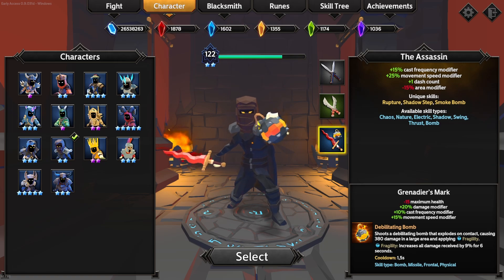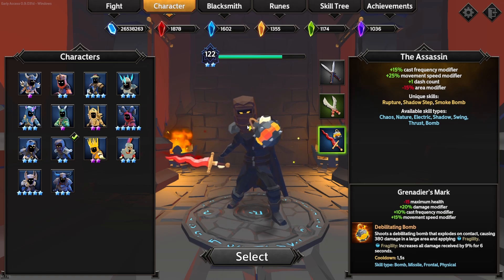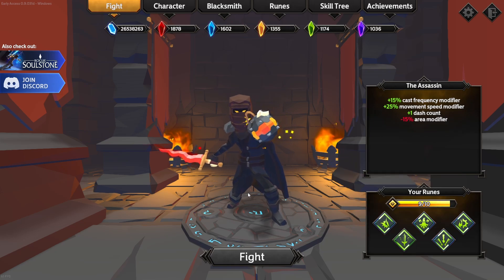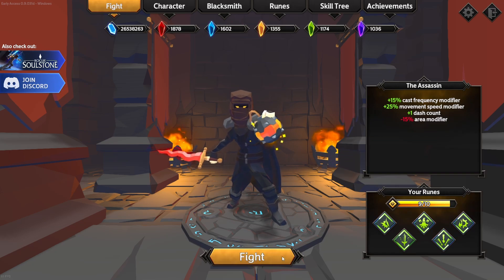His new weapon, the Grenadier's Mark, gives us Debilitating Bomb and also Fan of Bombs as the secondary unique skill. For runes we're going to go for Critical Mastery, Weapon Expert so he can get his secondary skill early and start leveling it, Executioner, Multicast Mastery, as well as Generalist.